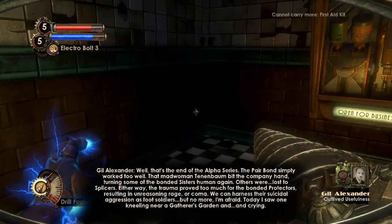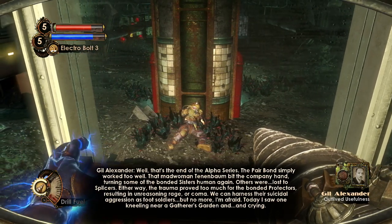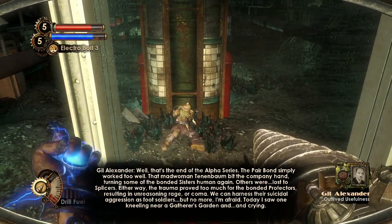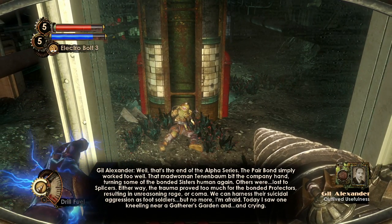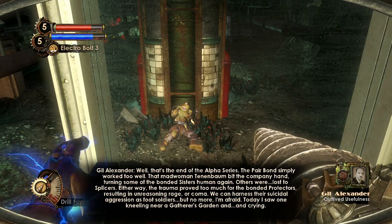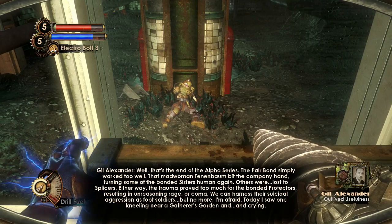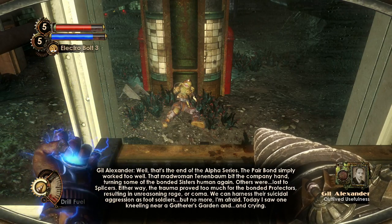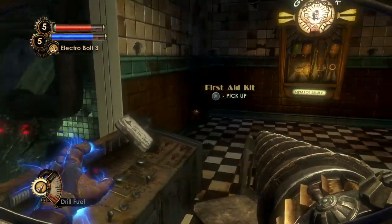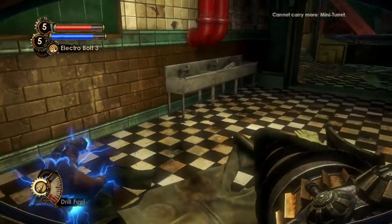Audio diary: 'Well, that's the end of the Alpha Series. The pair bond simply worked too well. That mad woman Tenenbaum bit the company hand, turning some of the bonded sisters human again — others were lost to splices. Either way, the trauma proved too much for the bonded protectors, resulting in unreasoning rage or coma. We can harness their suicidal aggression as foot soldiers, but no more. Today I saw one kneeling near a Gatherer's Garden and crying.'